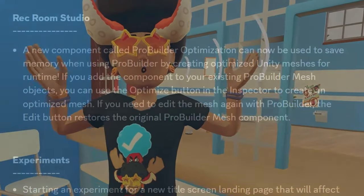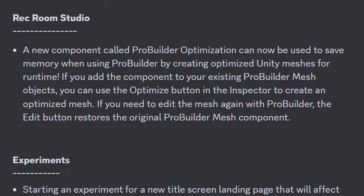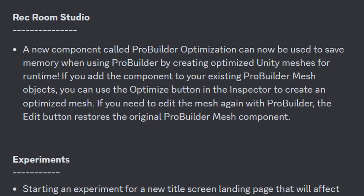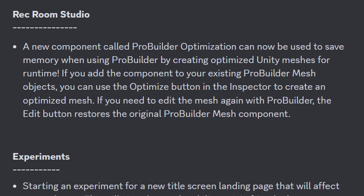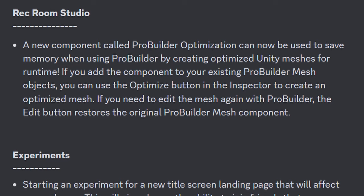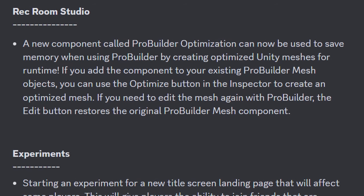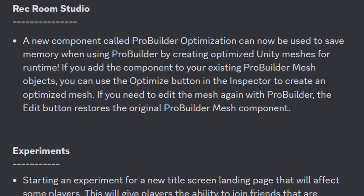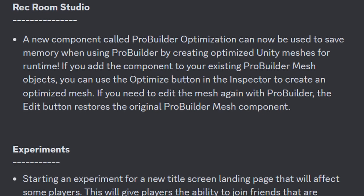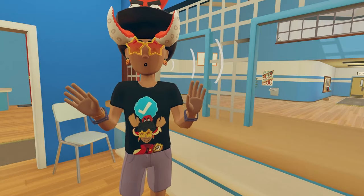Now for Ruckum Studio, a new component called ProBuilder optimization can now be used to save memory when using ProBuilder by creating an optimized Unity mesh for runtime. If you add the component to your existing ProBuilder mesh objects, you can use the optimize button in the inspector to create an optimized mesh. If you need to edit the mesh again with ProBuilder, the edit button restores the original ProBuilder mesh component. That was the entire patch note for Ruckum Studio.